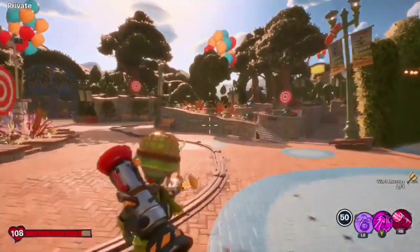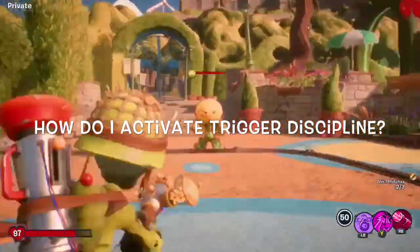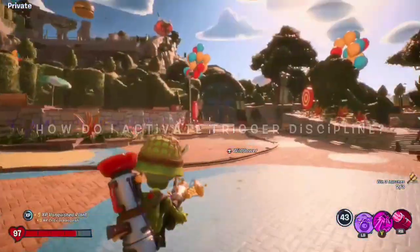So now you may be wondering how Trigger Discipline gets a pop-up. Maybe you've seen it in multiplayer, maybe you've seen it in solo, and you have no idea what is causing this to appear.